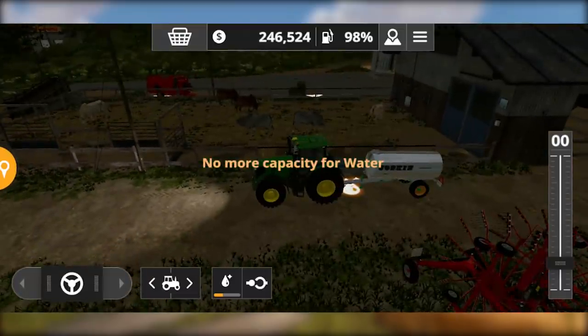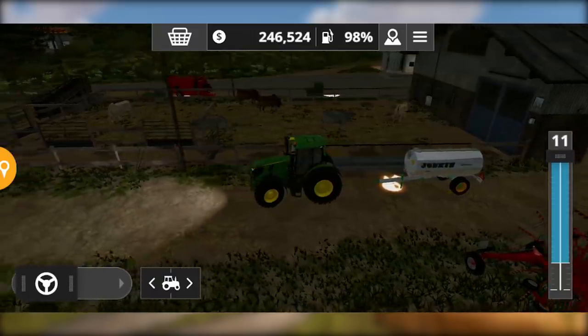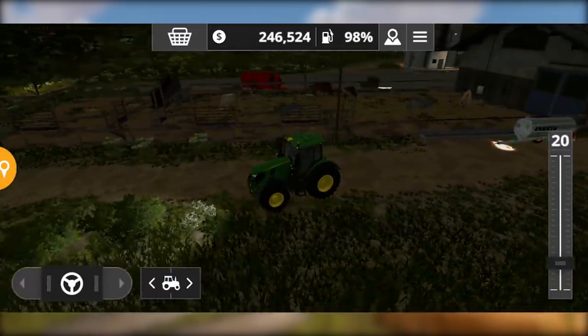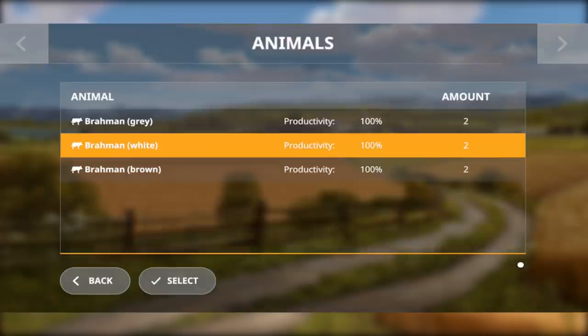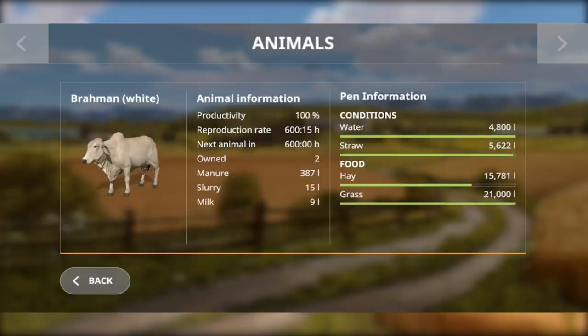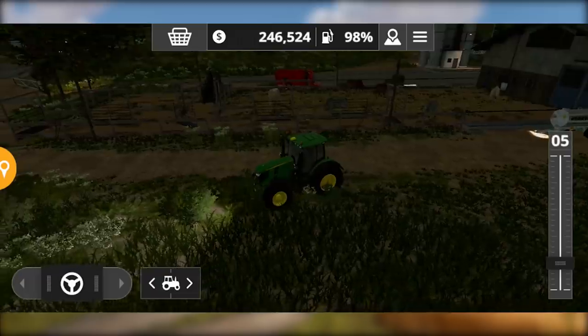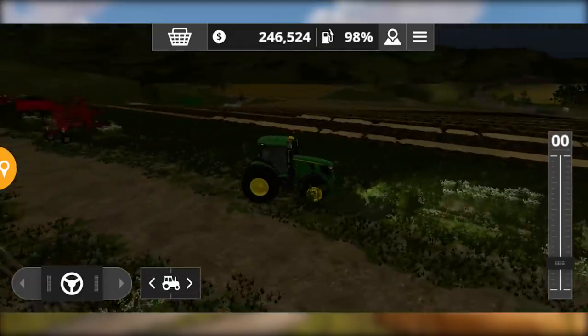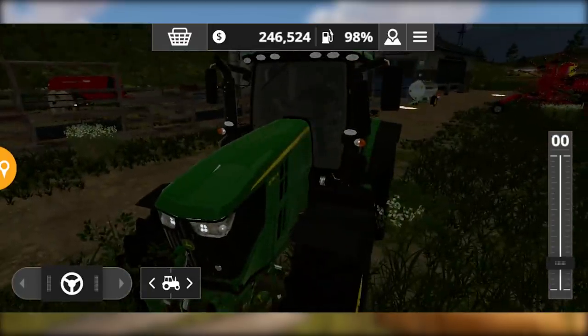Once all your steps are complete, you can feed the cows and your conditions will be 100%. You will produce milk — it will take about 600 hours to produce the next animal. You can see the stats: next animal is almost 600 hours away, and milk production and productivity are all showing. You can already see milk has been produced.